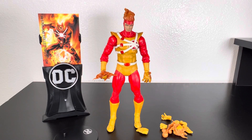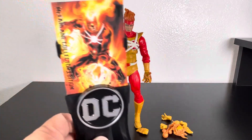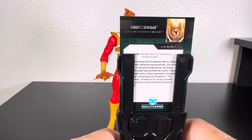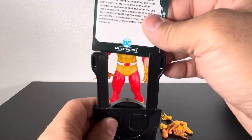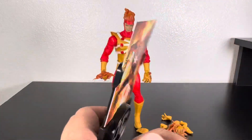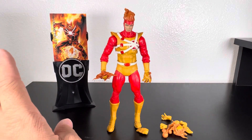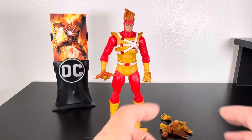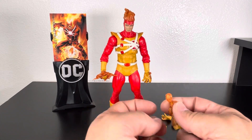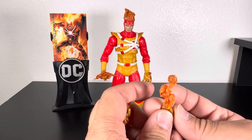I'm quickly going to go over the accessories because right off the bat I have a huge gripe again — nothing new. It comes with a stand and a nice-looking trading card. The base I have no use for. It tells the story of both Ronnie Raymond and Martin Stein and how they combine together to be Nuclear Man. Beautiful art on that card. I'm hoping they do a Gold Label or regular release of that version.